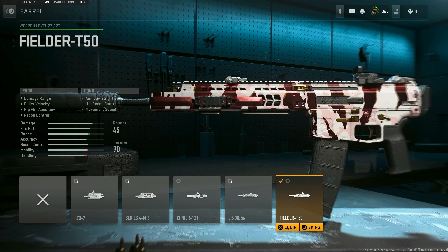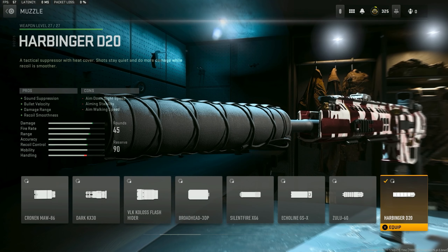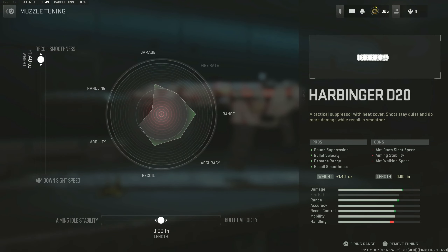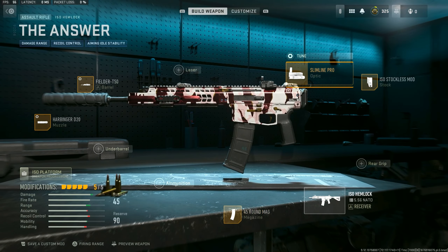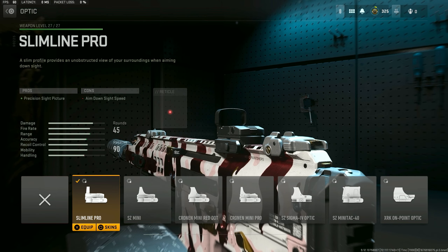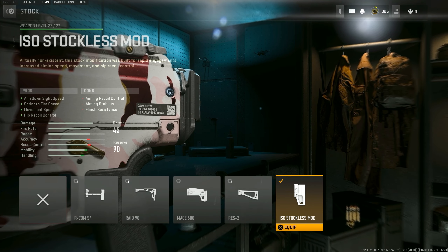We have on the Fielder T50 barrel for damage range, bullet velocity, and recoil control — tuned for max recoil steadiness. We have on the Harbinger D20 suppressor for sound suppression, bullet velocity, damage range, and to smooth out the recoil — tuned for more recoil smoothness. We throw in the 45 round mag so we have more ammo and can keep killing way more enemies. We also have on the Slimline Pro optic, the best optic in the game, tuned for far range. And we have on the ISO Stockless Mod for aim down sight speed, fire speed, and movement speed.